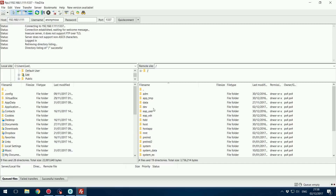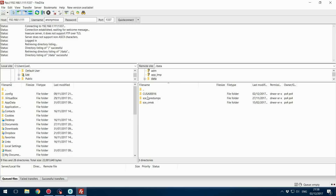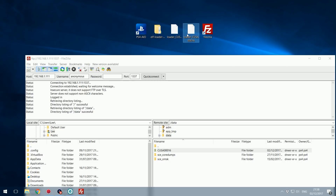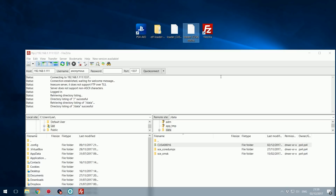Once connected to the PS4's hard drive, head into data and create a new folder called CUSA followed by the ID of your donor disk. In my case I'm using Watch Dogs which is CUSA00016. I normally use the GTA5 donor disk (CUSA00411), but the GTA5 payload doesn't work properly for launching Ghosts - it gets stuck on an 'installing additional content' box. The Watch Dogs payload works fine, and you can find these payloads at sce.party, linked in the description.